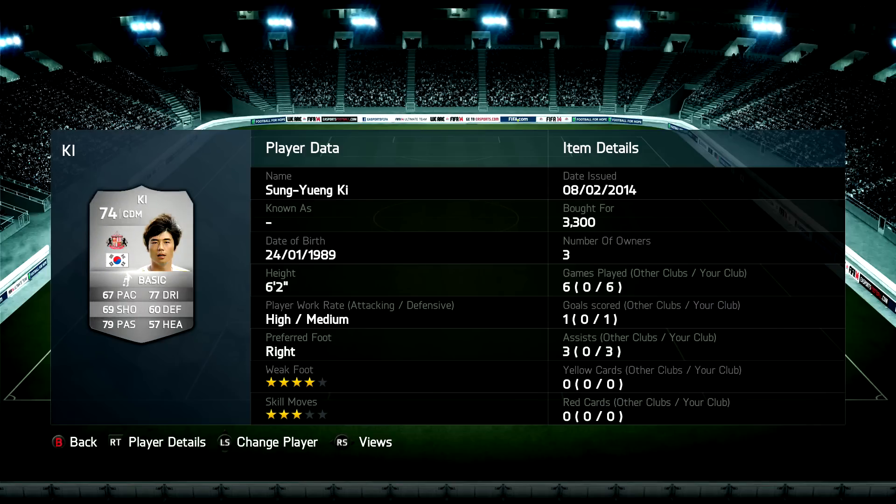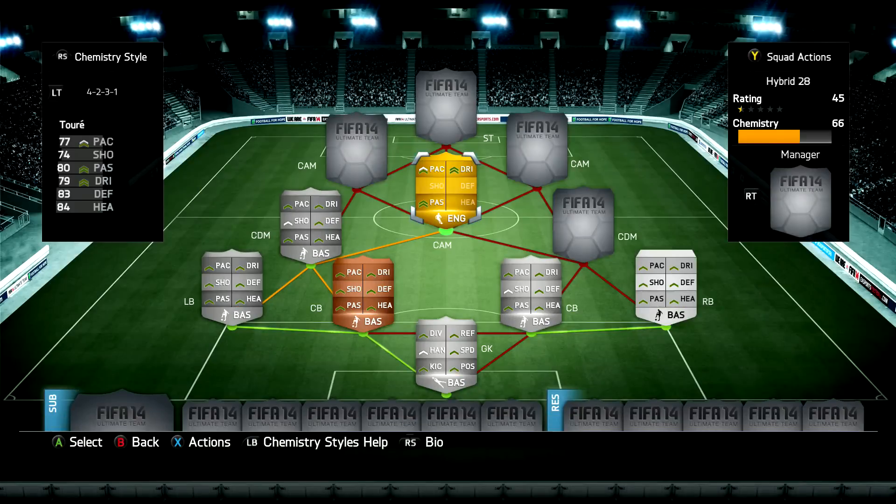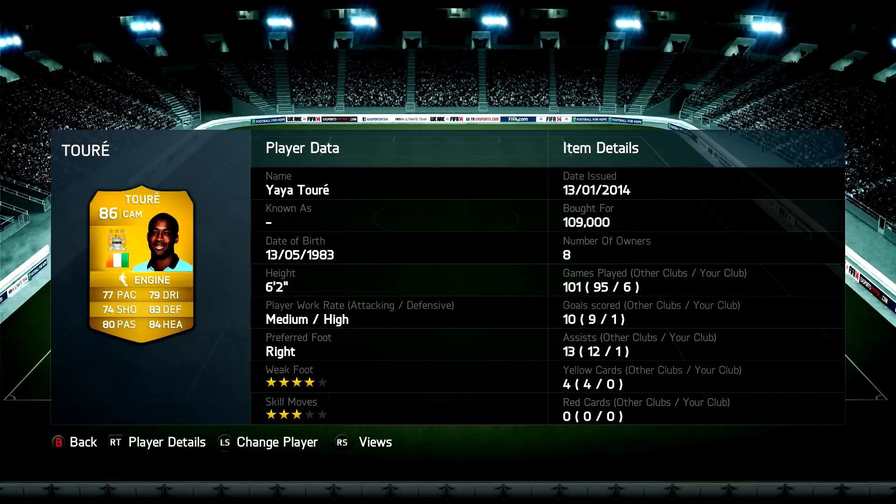Moving into the first CDM position we have Yaya Toure for 109,000 coins. Toure was pretty decent although he didn't perform quite as well as I would have liked. Instead of using Toure you could play Teote as a cheaper alternative.